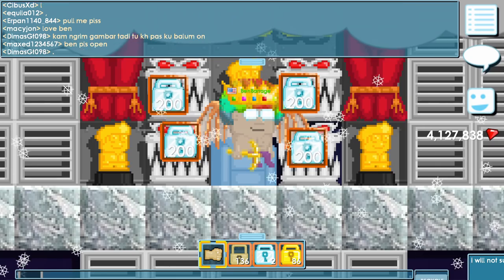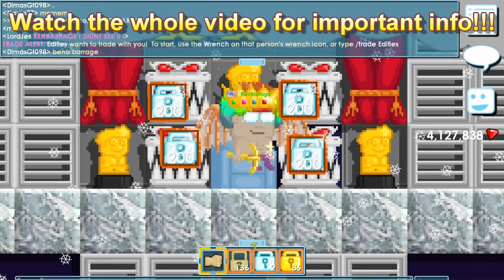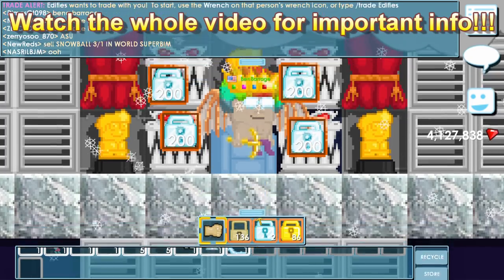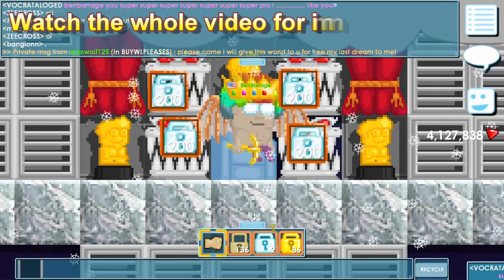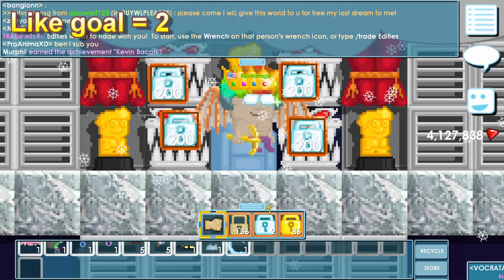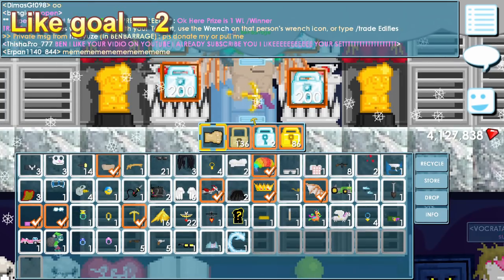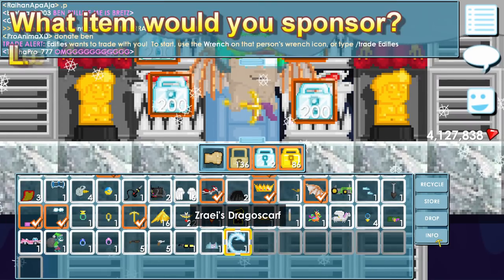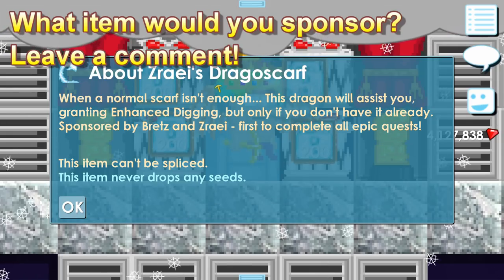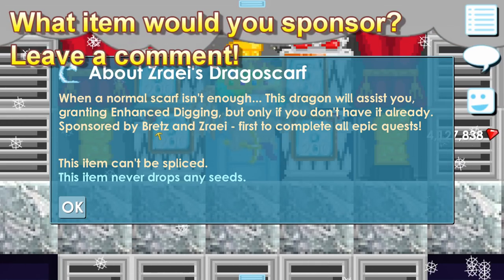Sponsoring used to be pretty easy — you would just need to pay world locks, that's it. But now it's not easy anymore. We didn't have sponsoring for a long time until this month, when the Zero Eyes Dragon Scarf came out, sponsored by Brezz and Zero Eye.